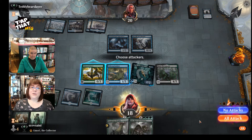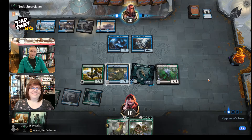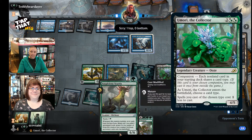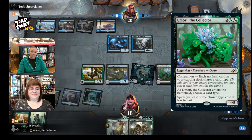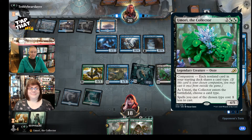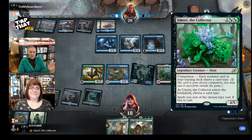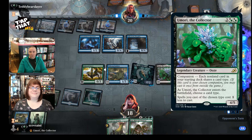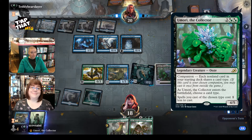Nice, you can have 61 cards! There is a special rule that comes along with all of them. This one in particular that we're doing today is called Yumori the Collector. His special rule is that each non-land card in your starting deck shares a card type. As it enters the battlefield, you have to choose the card type — whether it's a creature or planeswalker or whatever. It all has to be the same, so creature is probably your best bet here.